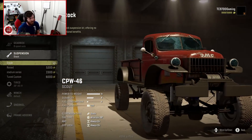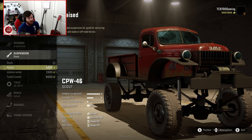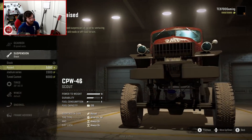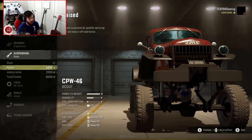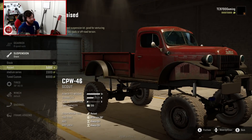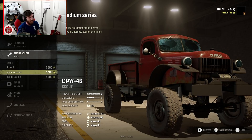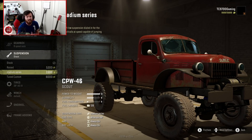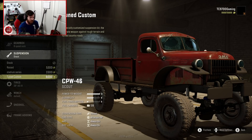Suspension-wise, the stock one already sits pretty high. When you go to the raised option, that raises it up even more, and you can see we're dealing with a really big set of axles — we've got spring over, we've got axle brakes. These are literally ready to get thrown around out in the wilderness. Then we have the Stadium Series, which is more designed for tracks and jumps. Finally, we have the Tuned Custom, which I'm going to assume is your more crawler-slash-flex-based setup.